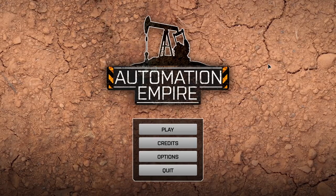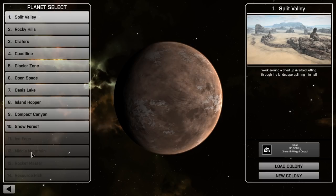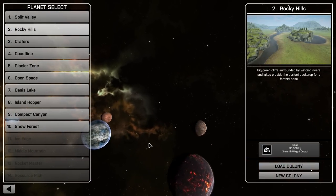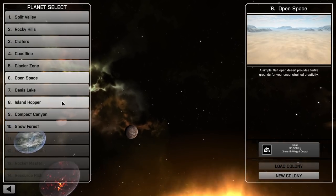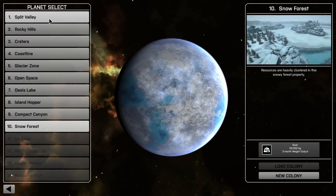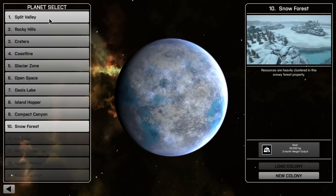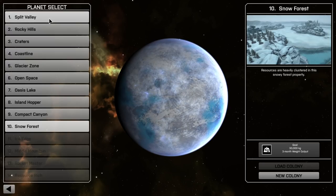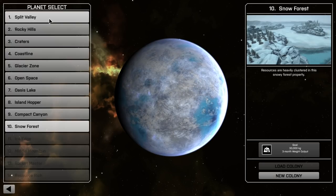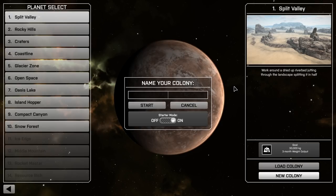Having told you what this game isn't, let me show you what this game is. We start off by picking any of up to 14 maps — the last four are locked, possibly behind completing some of these maps. We've got Split Valley, Rocky Hills, and it looks like we jump around different planets, which is actually kind of nice. In the game, you can eventually start shipping materials out via rocket to the galactic market. It is very much based on production and export. You haven't got a self-contained goal like Factorio — this one is more of a business emphasis, a tycoon-y take on factory building.